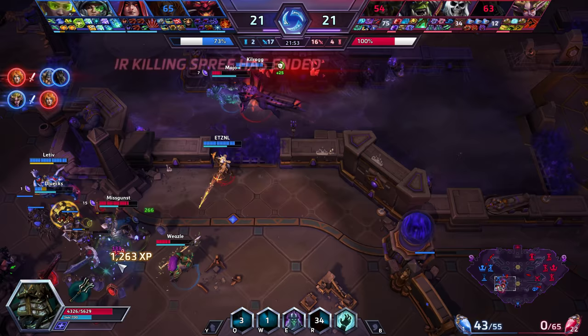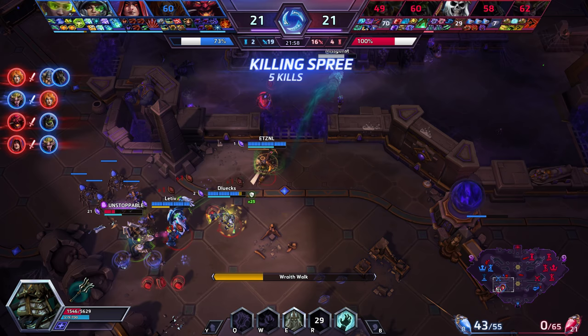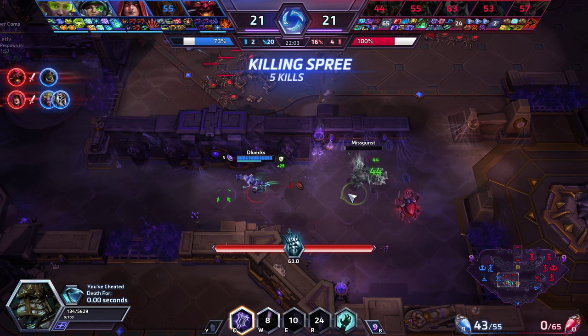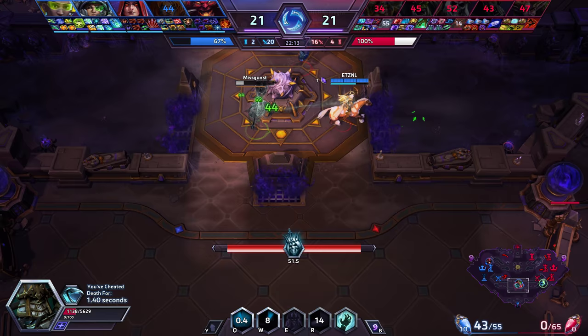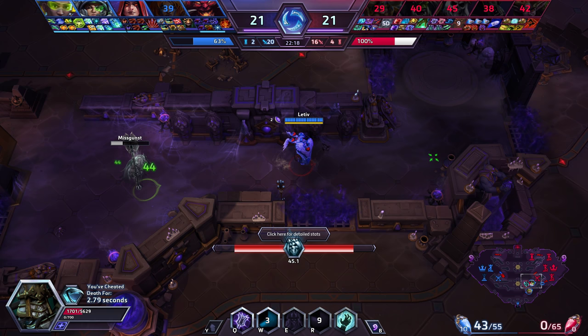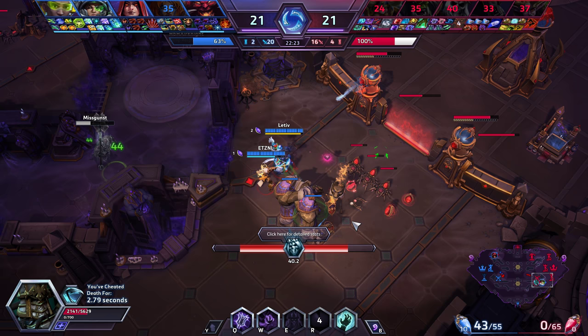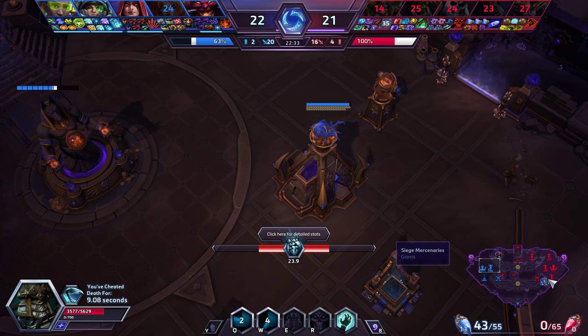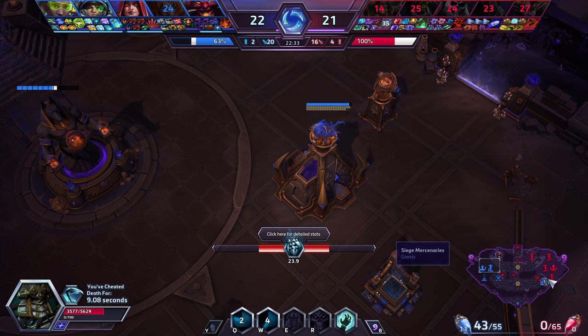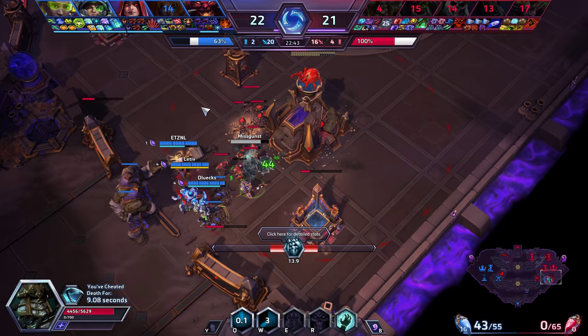We finally kill Sonya but everybody dies including me. It's a tough spot — we're losing a lot of gems. We're all dead, and I'm just not doing a good job listening to my team. They say Muradin should be tanking but if he doesn't jump in, the enemy has much freer damage. Luckily their team has to push out the catapults on top — our core is at 63%, so our fight wasn't for nothing. It would have been better if we didn't die, but it's a close game.